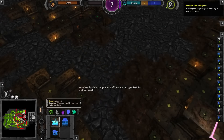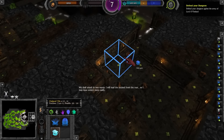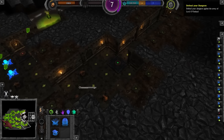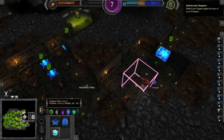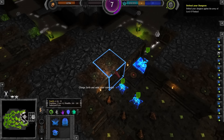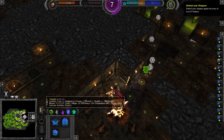You there, lead the charge from the north. And you — lead the southern assault. We shall attack in two ways. I will lead from the rear so I may issue orders more easily. Experience has taught us that this is the place we're going to need the flag. You have insufficient mana to cast that spell — oh, there's a limit on it.